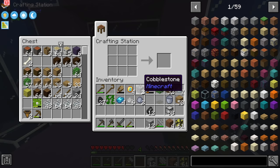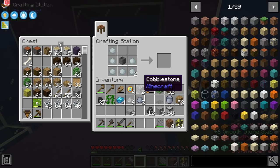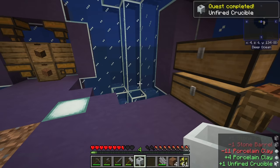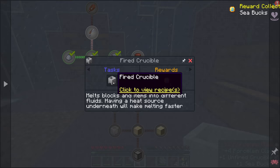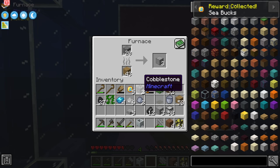With 12 smooth stone we can make the stone barrel, then take that and combine it with seven porcelain clay to get an unfired crucible. Much like with the unfired clay bucket, we're going to have to smelt that. Once smelted we can begin using it to make lava. We'll start with the unfired crucible since we need that before the bucket.